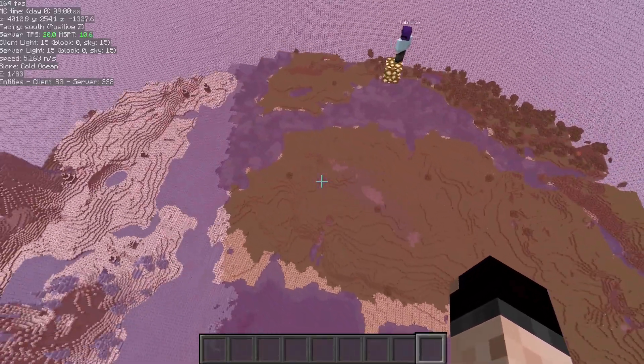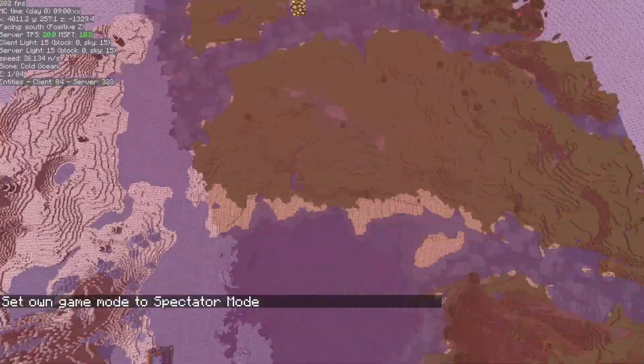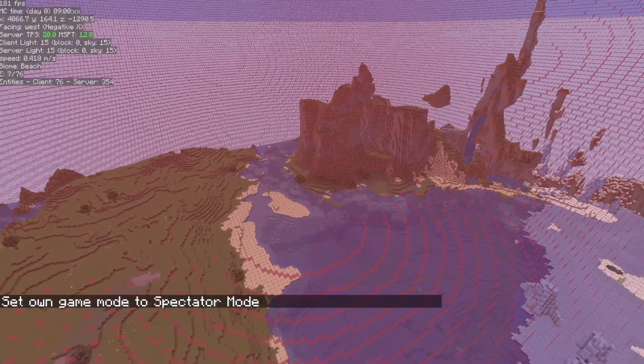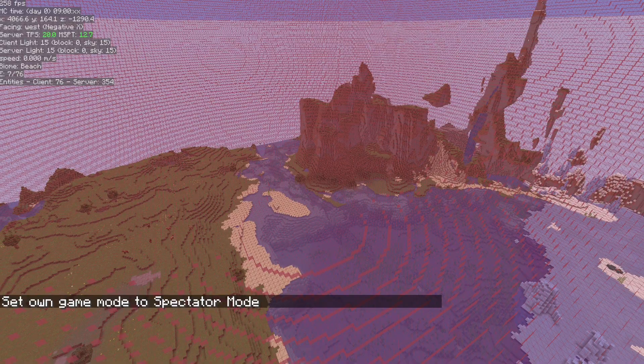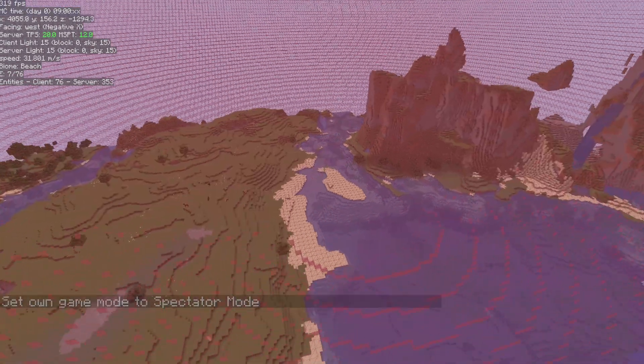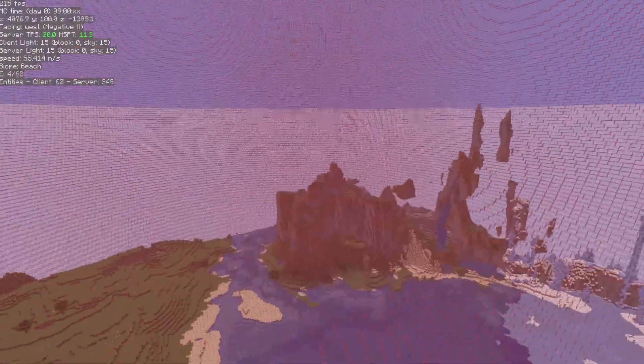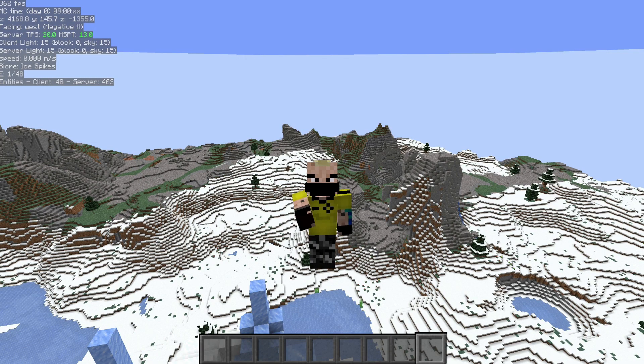If you want to go into spectator to take a look at the farm, remember that spectator mode still has a chunk spawn sphere, so you can't stand in the middle of the farm in spectator and expect mobs to spawn around you. But you don't have a despawn sphere in spectator, so check out the player command in carpet mod — really useful for creative and technical servers.